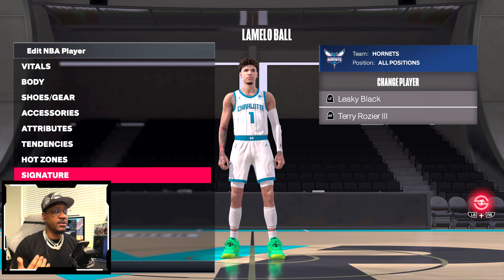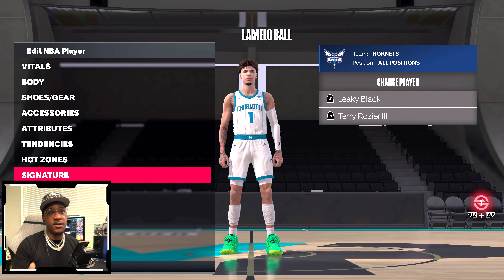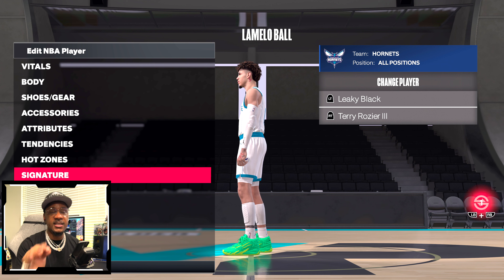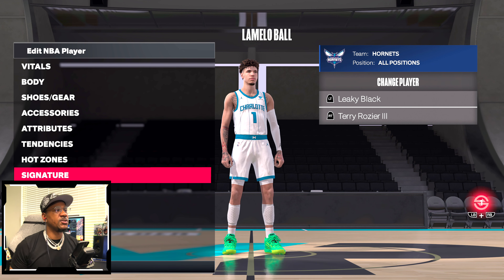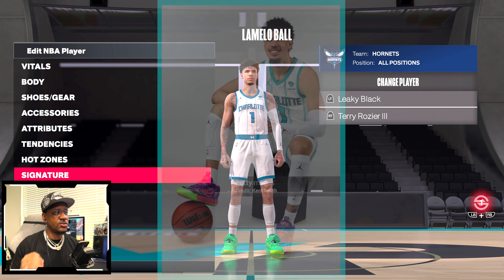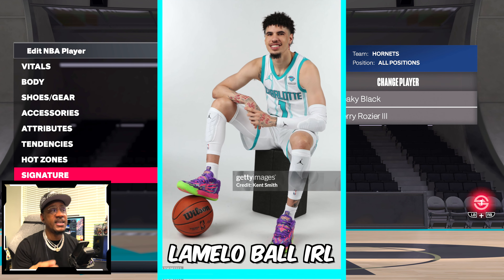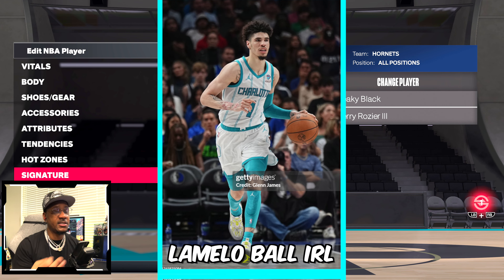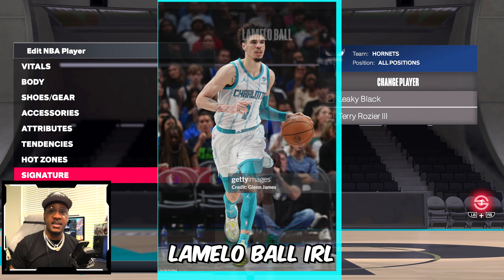Let's pull back and look at the full body and detailed accessory update of LaMelo Ball. You can see the tattoo, which is fire. What I do want 2K to do is add the correct Jordan shin pads or shin guards that LaMelo actually wears in real life, because a lot of these guys wear shin guards now and we need those accessories in the game.